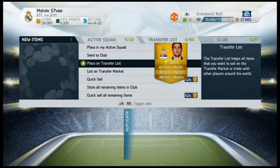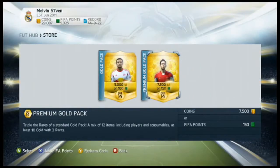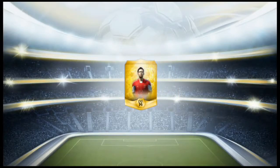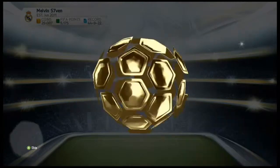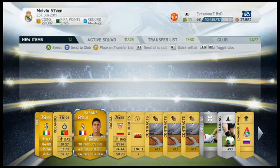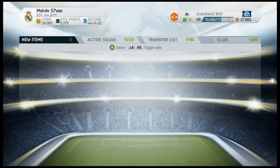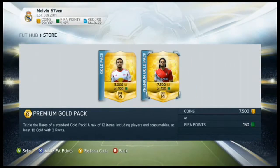Right, last pack - not coins. Let's see what we get, come on give us something good. Varane and Pepe - both are very good players on this game, I've used both. It's not a bad pack opening - I mean Pedro, I don't know how much he goes for but surely it's a few coins. Hasn't been the best overall but not terrible.